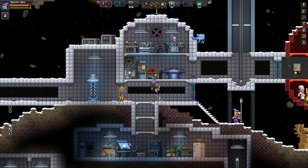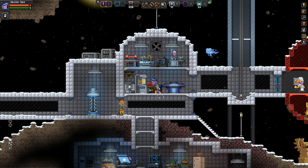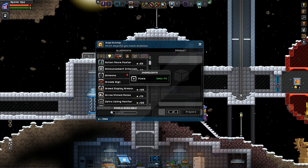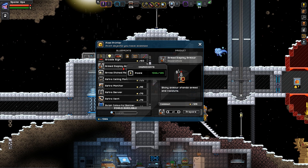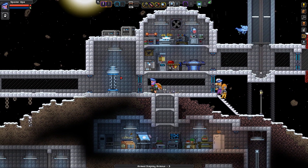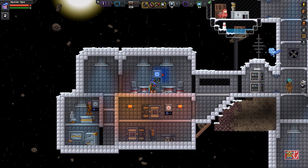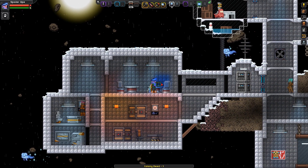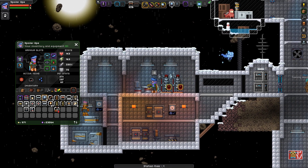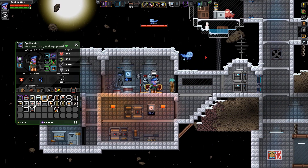Now we're going to get a little bit more complicated for the final two tenants. We're going to first try and attract a space guard. This requires enough furniture to cover twelve tiles using station furniture, but also covering twenty-four tiles with combat stuff. So we're going to need something that's combaty — something like an armed display armor, maybe a few of them. We've already got some station stuff. Let's have a go. We're going to need to say goodbye to this tenant, so let's get rid of some of the furniture and put down instead the suits of armor. This should be a space guard. Yes! That's a space guard.